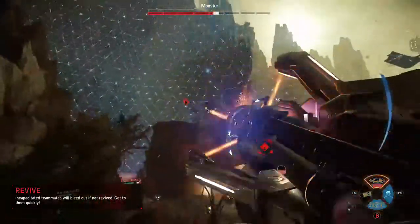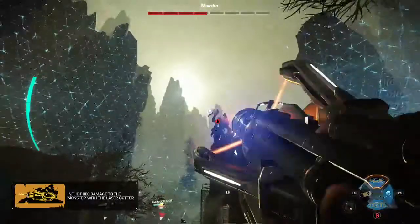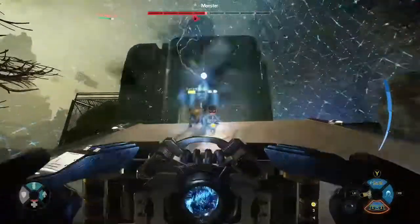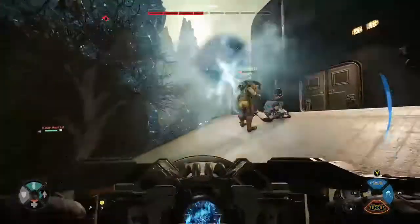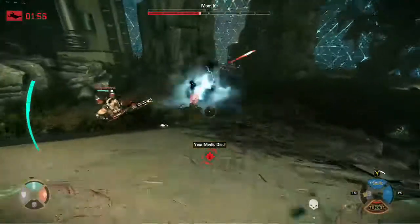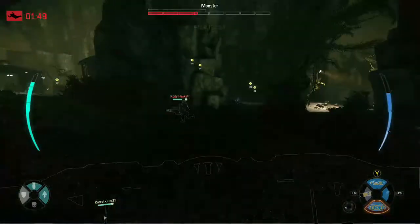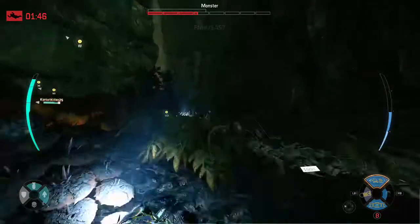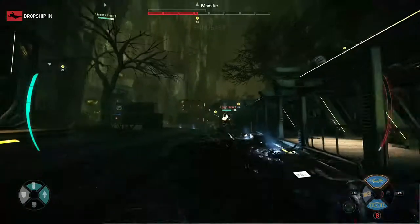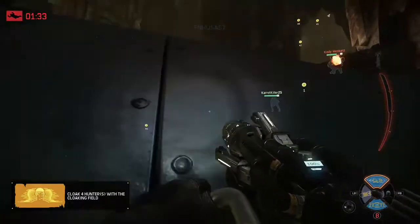I landed that orbital support strike right on top of him. I'm pretty much just going to keep unloading with my laser cutter, but now he keeps targeting our downed guy, so I'm going to go ahead and shield him. I'm actually going to shield our trapper, because our trapper shouldn't be the one doing the revive — mainly because the Kraken is going to beat the piss out of the trapper, especially since we don't have a medic. That was our medic that went down. This way the Kraken can go ahead and get out, get food, regen his armor, and generally get away from us.